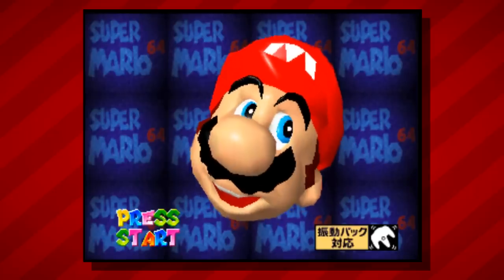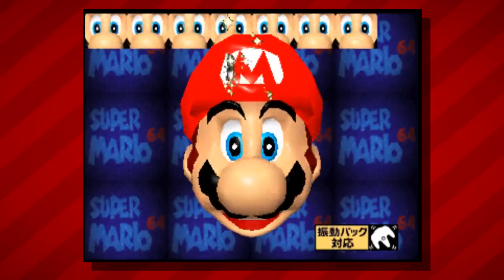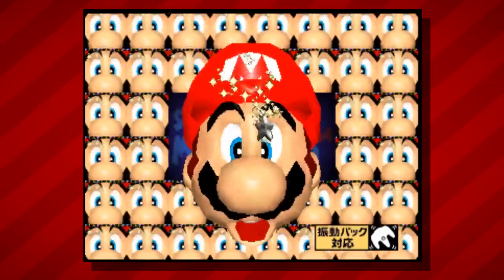While we're here at the title screen, we might as well check out one other quick feature. If you press the Z button on the Shindo version's title screen, you'll trigger a small easter egg where copies of Mario's face fill the background of the screen.